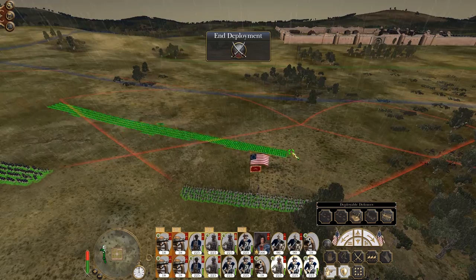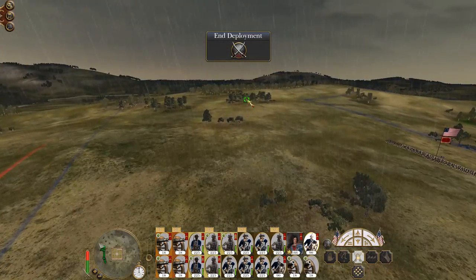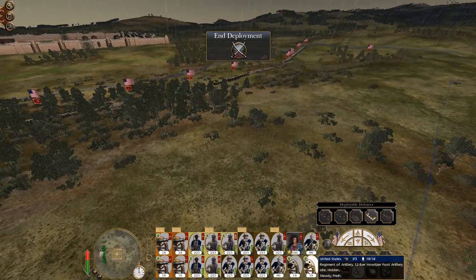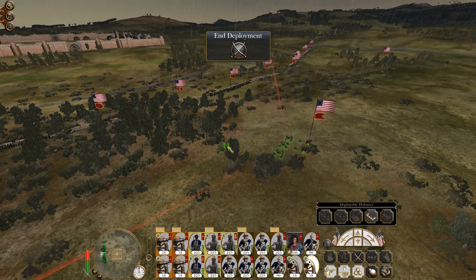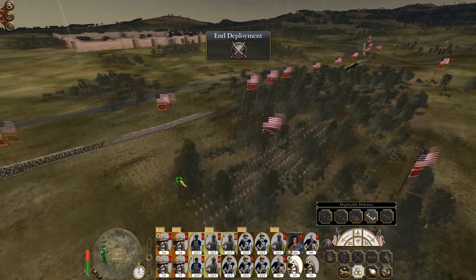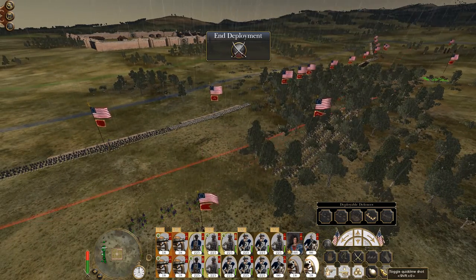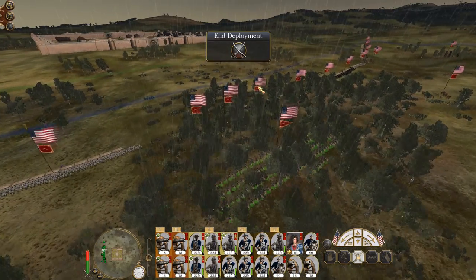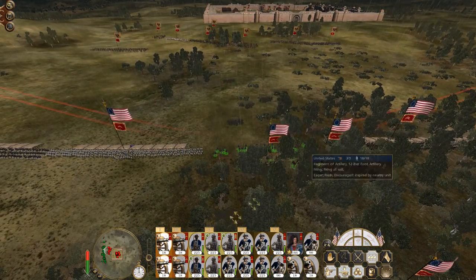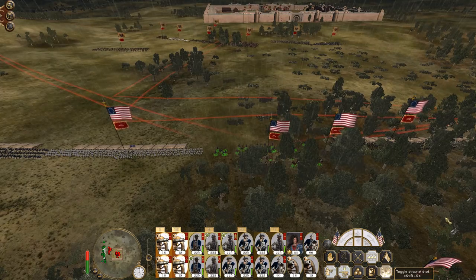Let's just deploy my lines in a fairly conventional manner. Plump him up there, plump him there, plump him there. To deploy my howitzers, it's in a bit of open space. Dem crawl in the trees. Oh god, they're right there! Canister shot — shrapnel shot, sorry.